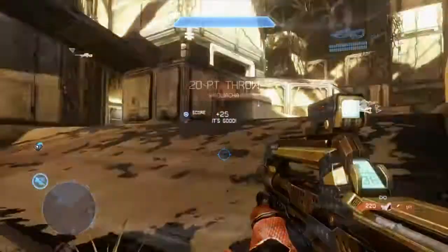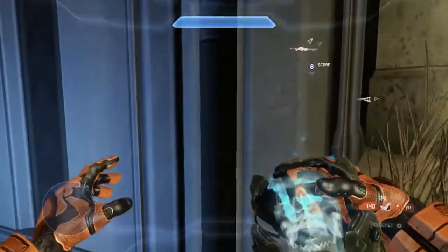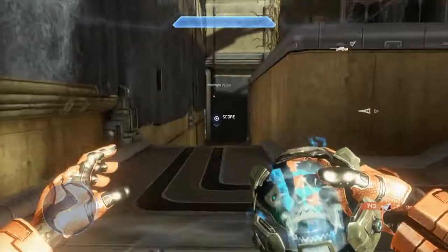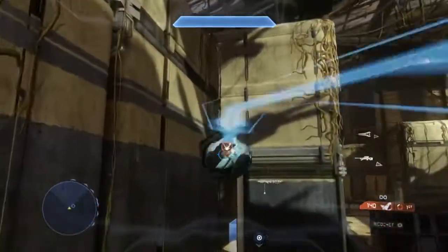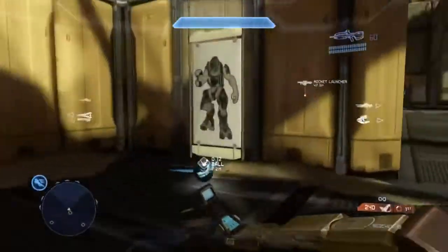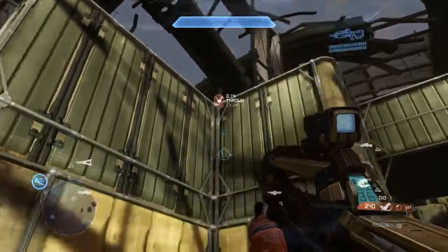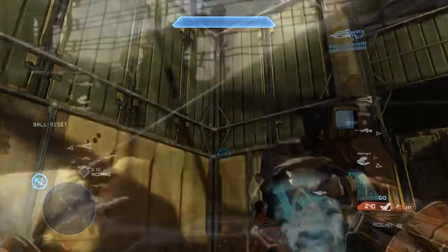Something I failed to mention earlier: if you don't want people to hear you coming up the grab lift, you can spring jump onto this post, this pole right there, and jump the rest of the way. Not really necessary because there is an icon above your head when you hold the ball. And if you're in trouble and the enemy is about to score on you, you can always throw the ball up into top mid like that to make it reset.